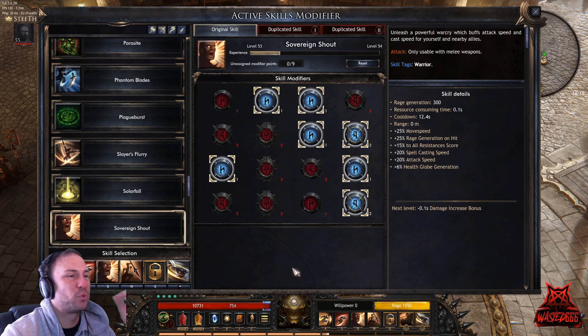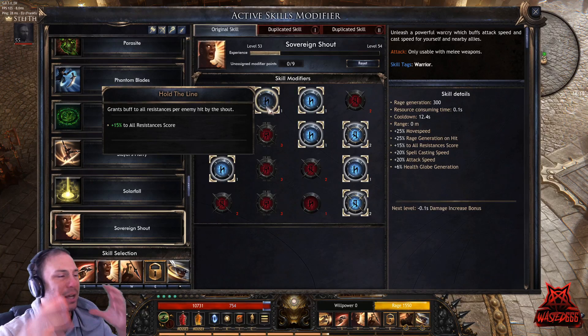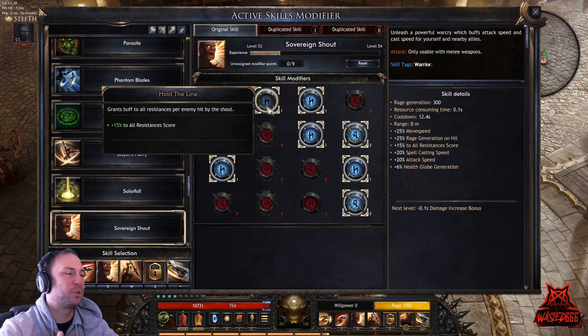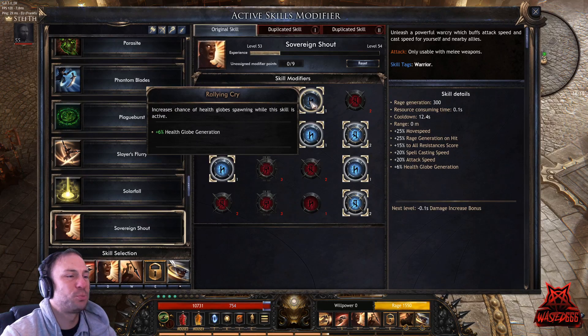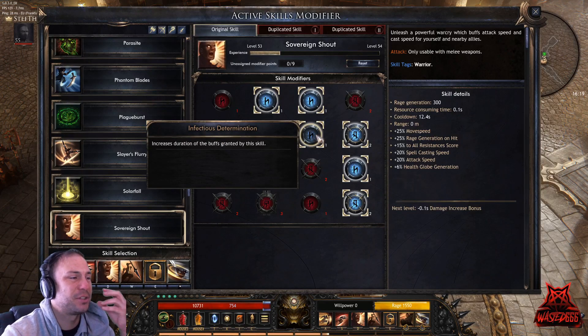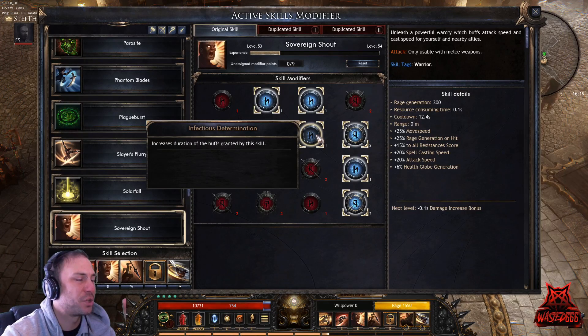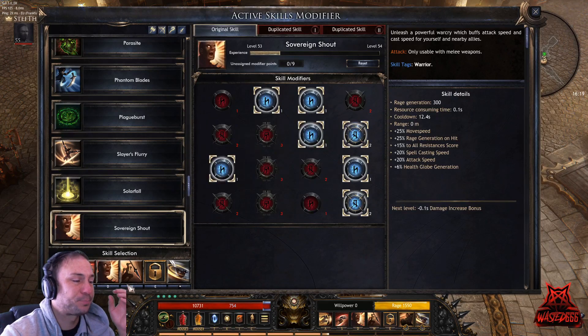Warcry, or Sovereign Shout, grants a buff to all resistance per enemy hit by the shout — so if you have a lot of mobs around you, you get a really huge all-resistance boost. It increases the chance of health globes spawning while the skill is active, which is very important — health globes keep us alive. It also increases buff duration and restores stamina points when cast, giving more mobility.